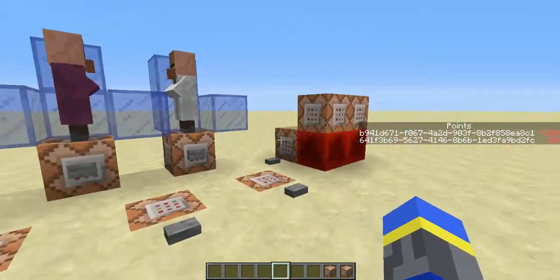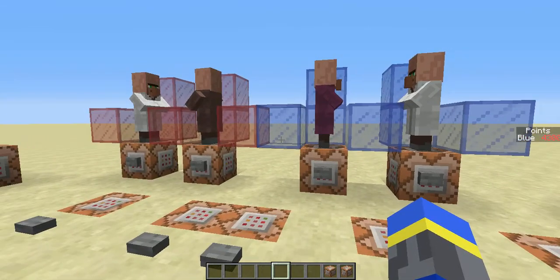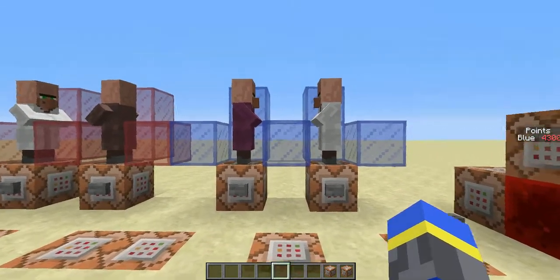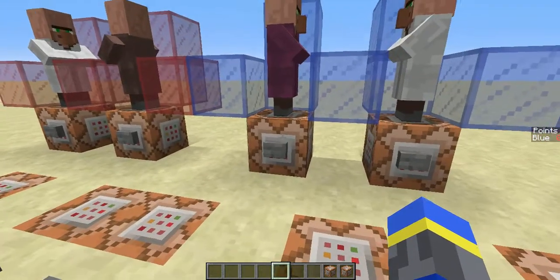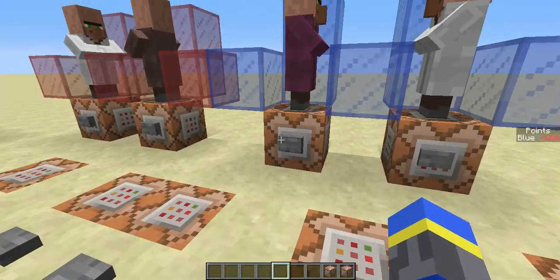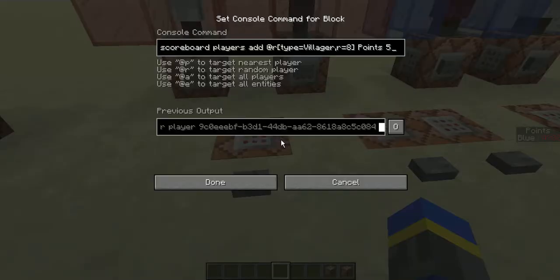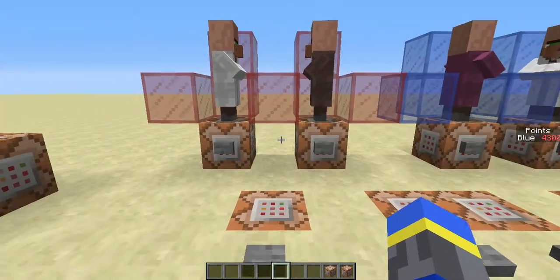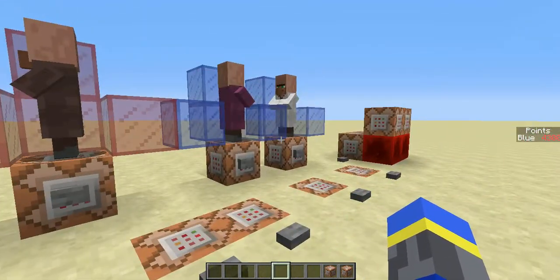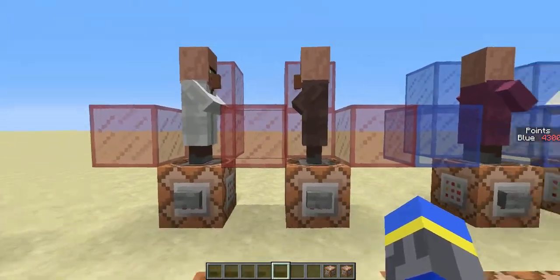If I switch over to the team score you can see that the blue team has 4,300 points. If I change their scores — say reset them to zero — it'll go back to zero, and I can add them back and it will automatically update. I have another thing over here that will randomly add five points to one of these villagers' scores. It could be for the red guys or the blue guys, but if it gets added to the red guys nothing will happen because they're not being tracked.